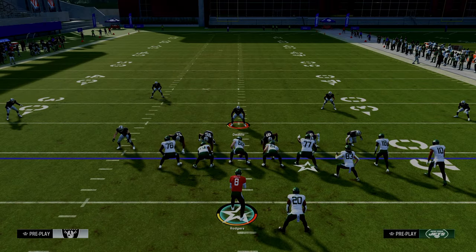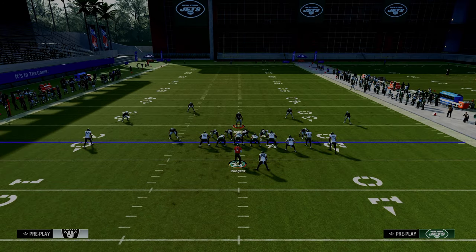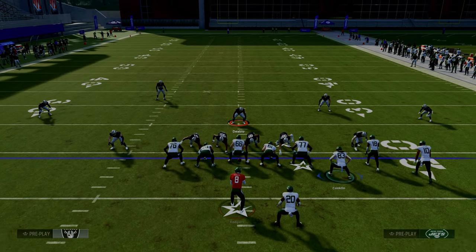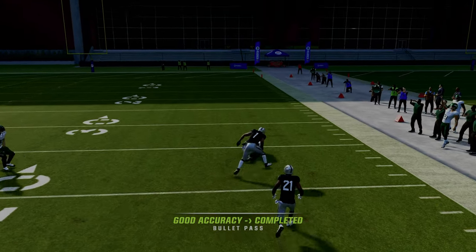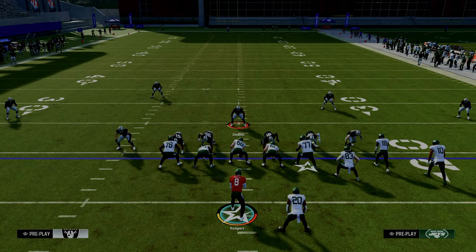It's really important when you're running this setup — if you're trying to use it to attack the double Mabel out of a cover two style defense — you need to make sure that you're running this with your bunch to the short side of the field. As far as when to throw this route, you're going to look at that safety. As soon as that safety turns his hips to the inside, we are going to free form and pass lead this up and to the right, and we have the ability to beat that defender.